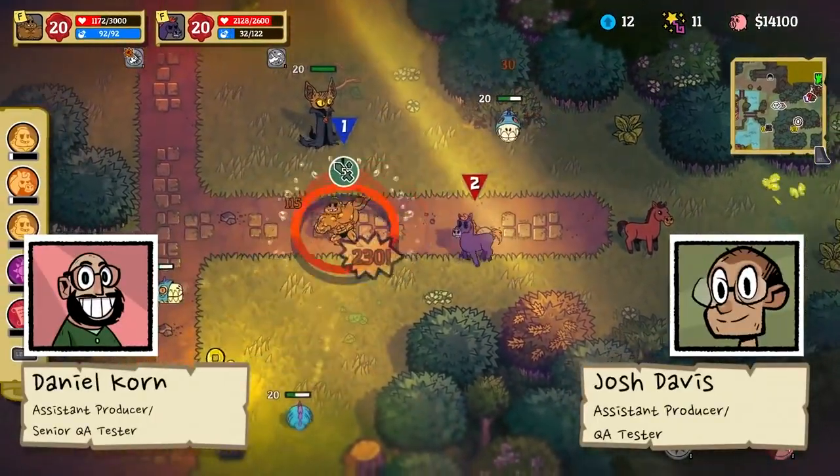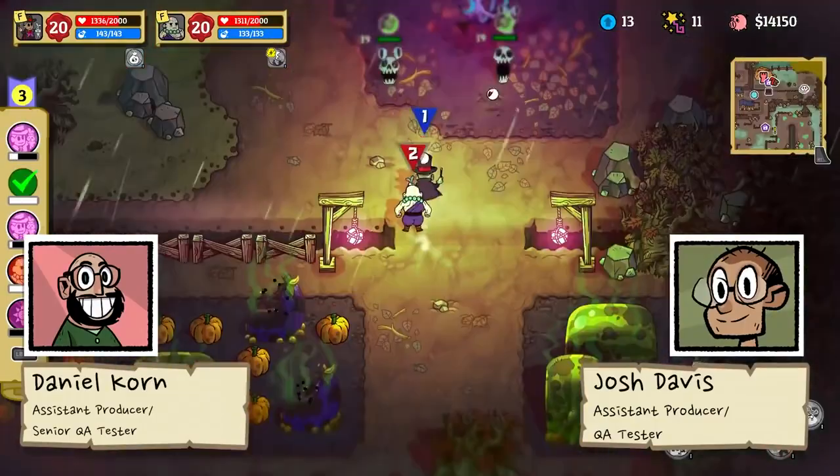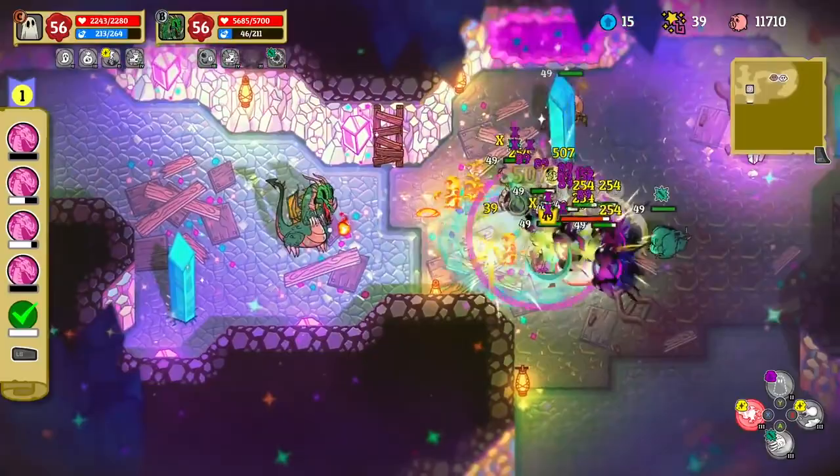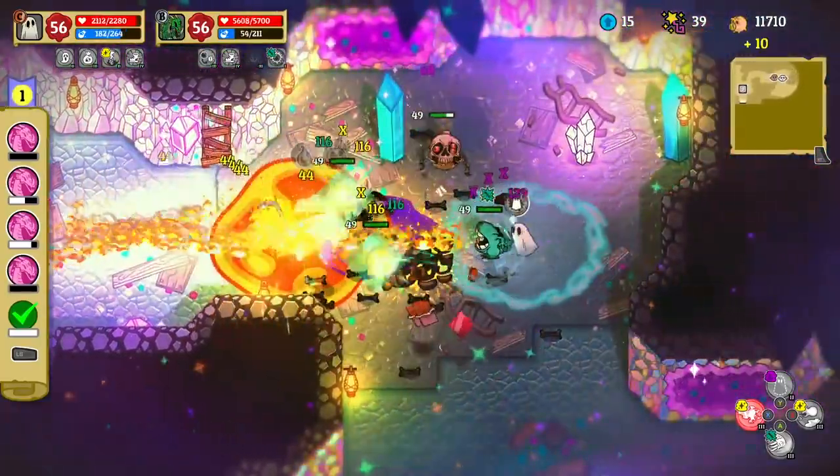Hi, I'm Daniel, Assistant Producer and Senior QA at Drinkbox Studios. And I'm Josh, a fellow QA person here at Drinkbox. We're here to show you some gameplay of our action RPG, Nobody Saves the World.